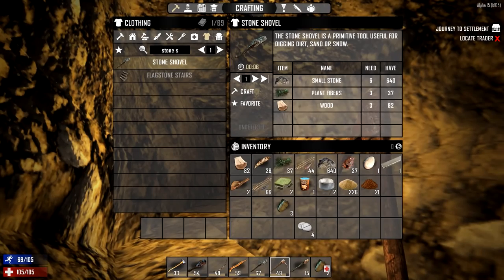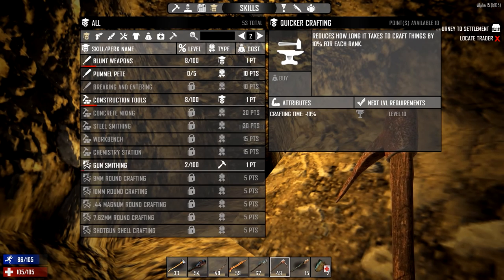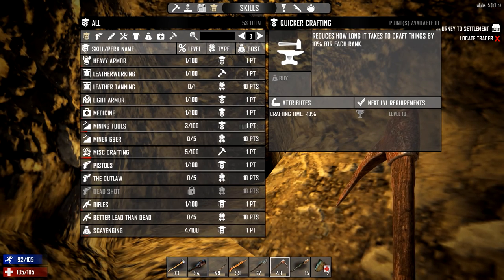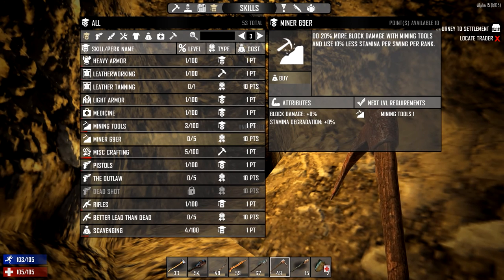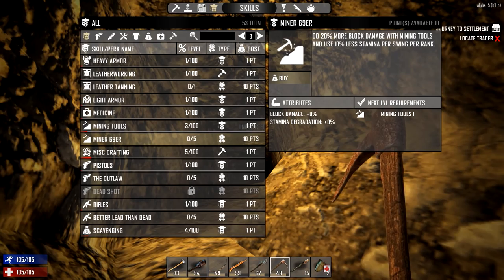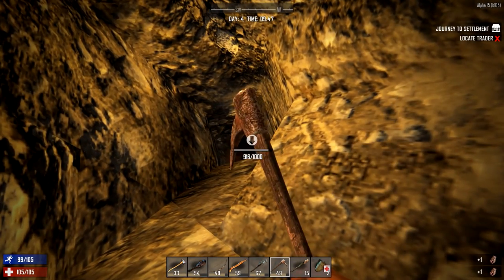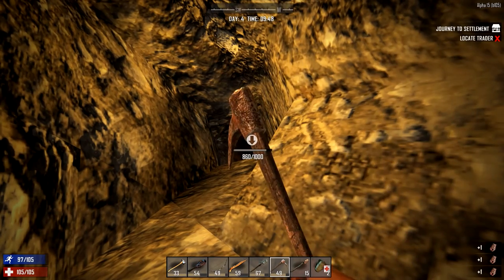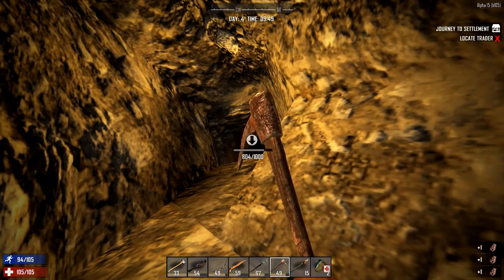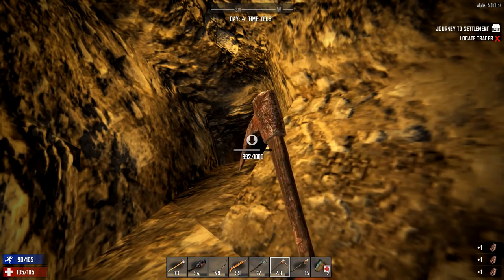Is there any way we can speed up our mining? Yes - there is a perk to speed up mining and I think we should have enough skill points. We got 10 skill points. What you want to do is find the perk called Miner 69er - this will speed up your mining by 20% per level, so when it's all maxed out you'll be mining twice as fast as before. We are now mining a little bit faster - this will affect your pickaxe, shovel, and your regular fire axe as well.